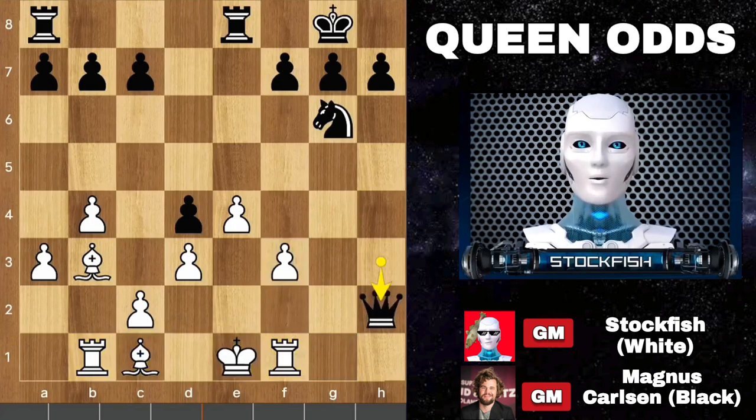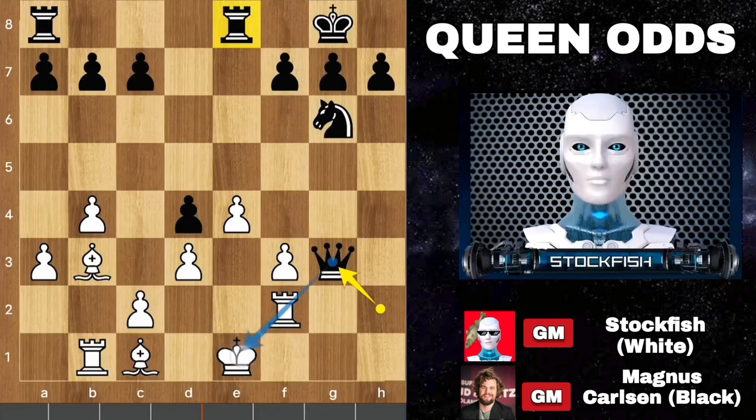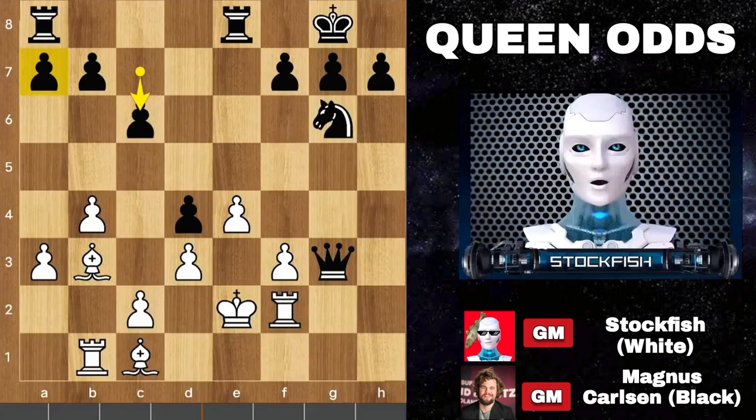Magnus played queen takes h2, rook up to f2, queen g3 — he pinned my rook to my king. Further move is rook here, rook h2, pressuring the f2 rook. So king e2, c6 — he wants to play a5, try to open up the f-file. Bishop d2, knight comes on f4.